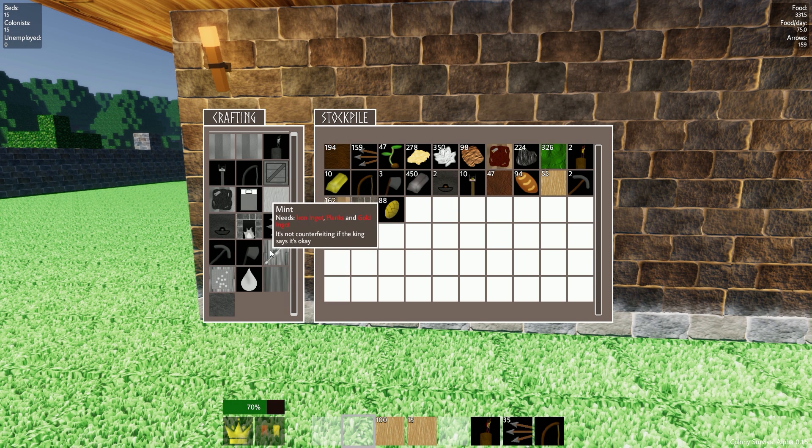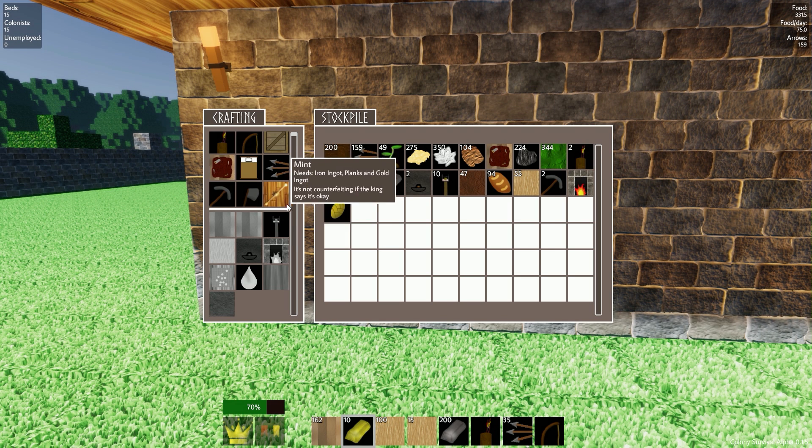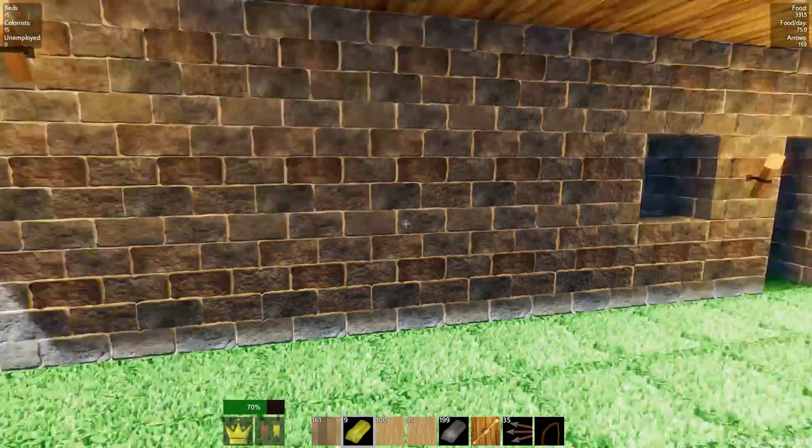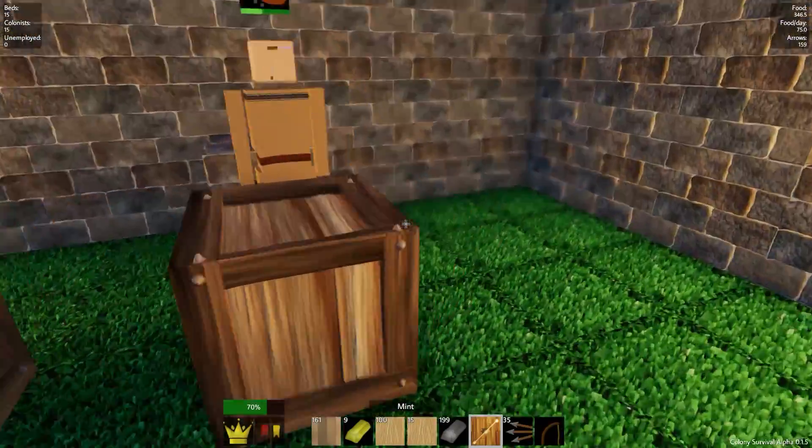The mint actually needs iron ingots, planks and gold ingots - we can do that now, that might be quite a good idea. And some planks. So a mint - put that inside over here.